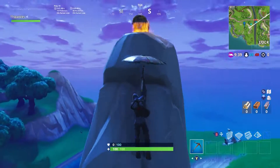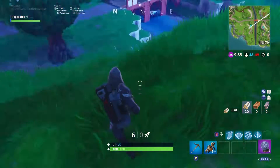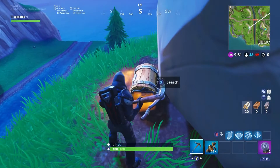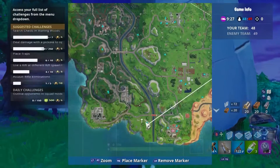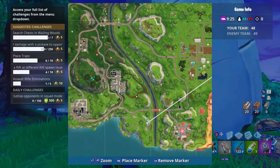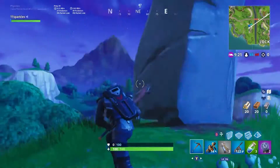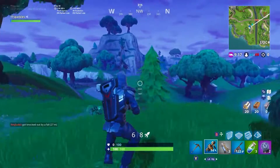Anyways guys, your first Stonehead is in between Lucky Landing and the Factories. If you look on the map, which I will show you shortly, you will see this hill in between it. Flush Factory and Lucky Landing are all surrounding this hill. This is where you're going to find your first one.